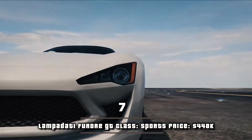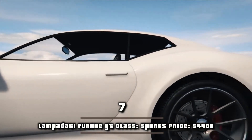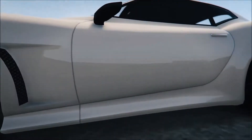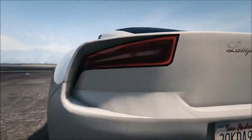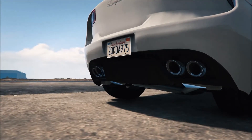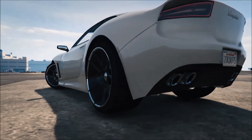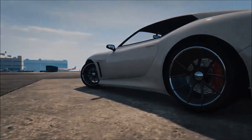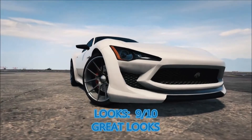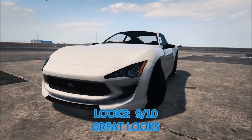Lampadati Furore GT. Class: sports. Price: $448k. The Furore GT is a luxury sports car featured in Grand Theft Auto II, and it returns in Grand Theft Auto V and Grand Theft Auto Online. The Furore GT is powered by a large engine which outputs a large amount of torque. Its acceleration is relatively average for a sports car, falling in the middle of the pack. However, the top speed is very high, both for a sports car and in general.